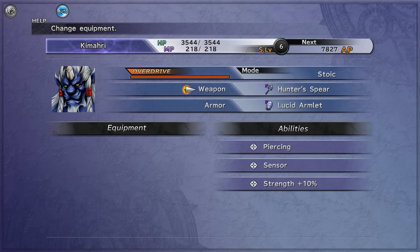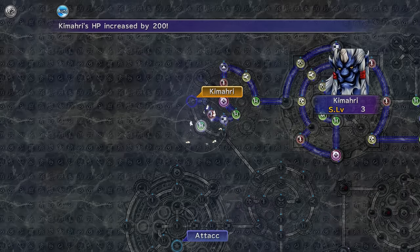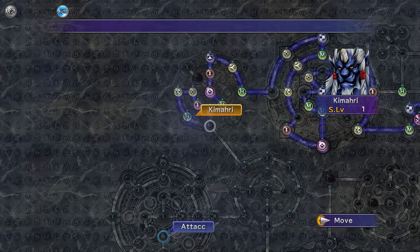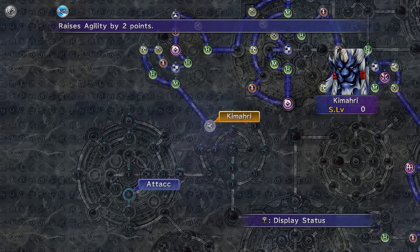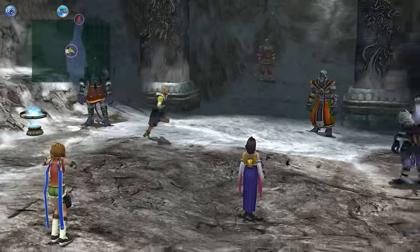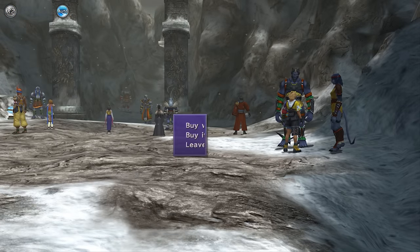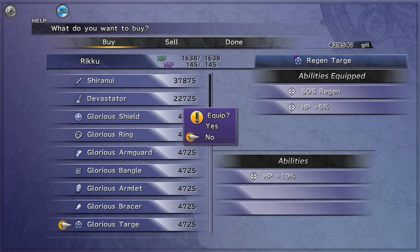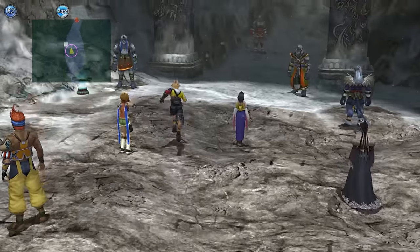Kimari had built up a little bit of sphere levels, so I was cashing those in and trying to be strong enough for what was awaiting at the top of Mount Gagazette. It felt like once I got there, it was going to be another level check — you can already imagine what's going to happen when I have to face Seymour Flux. I had a look at the shop, and everything has two free slots. Since I had a ton of gil, I picked up some armors to customize for the battles ahead.